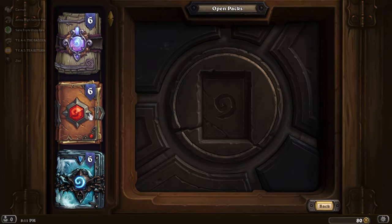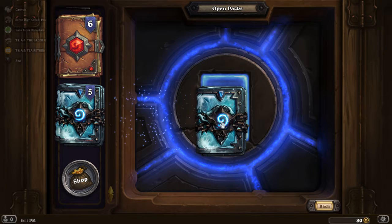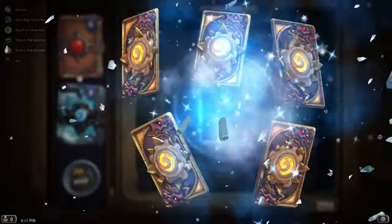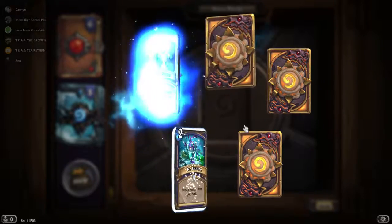In these remaining packs I'm hoping to at least get one Legendary — that would be pretty average. We had 31 packs total: 6 times 5 plus the one extra. That should equate to... well, 40 is a Pity Timer, so on average between 20 to 30 packs you should probably get a Legendary. But I don't know what Pity Timers I had specifically on each set, since the Pity Timer is set-based.